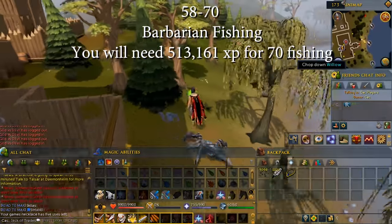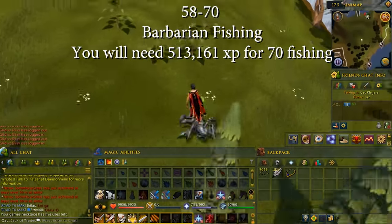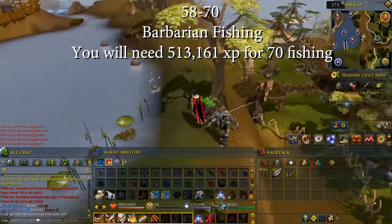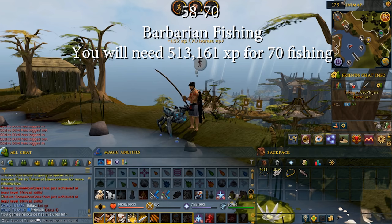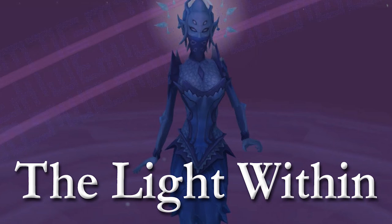Levels 58 to 70: barbarian fishing at level 58 gives around 55–60k XP per hour. You will need 530,161 XP for level 70 fishing, which should take around 8–9 hours done efficiently. Level 70 unlocks sleeping sturgeon fishing, which gives around 70–80k XP per hour. You can continue doing this past level 70 if you wish, and you can also gain agility and strength XP from this method.